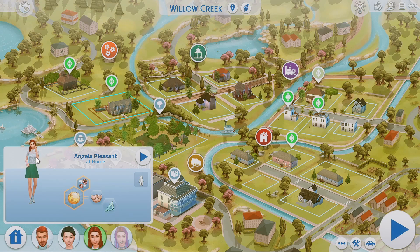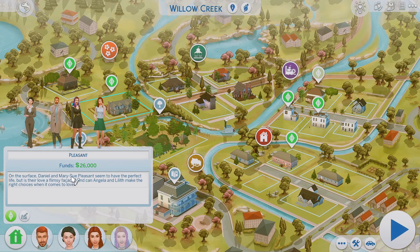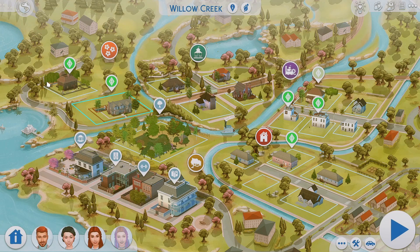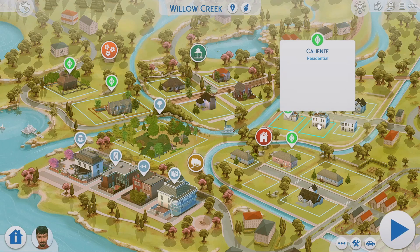Their bio says: on the surface, Daniel and Mary Sue Pleasant seem to have the perfect life, but is their love a flimsy façade? And can Angela and Lilith make the right choice when it comes to love? If you've never played the Sims 2, it comes with a bunch of different pre-made households that are in the original Pleasant View. Willow Creek is reflective of Pleasant View, and Pleasant View as a town had so much drama — the lore was so thick.